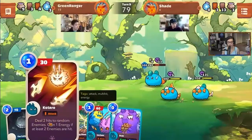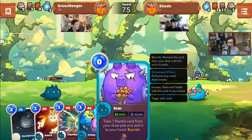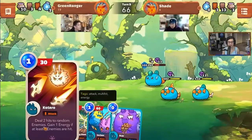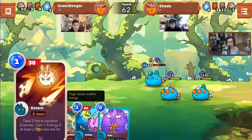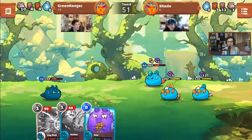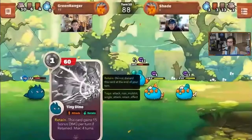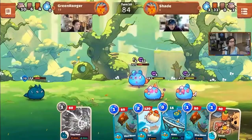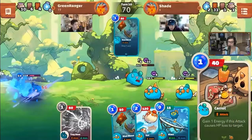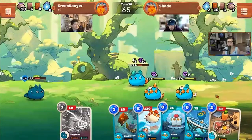Phil gets a big card draw. There's some bleed and a somewhat new card — Kotaro: deals two hits to random enemies, gain one energy if at least two enemies are hit. Phil gets unlucky and doesn't get the extra energy. Another card is Carrot: gain one energy if this attack causes HP loss — only does 40 damage but it seems pretty frequent that it triggers the extra energy gain.